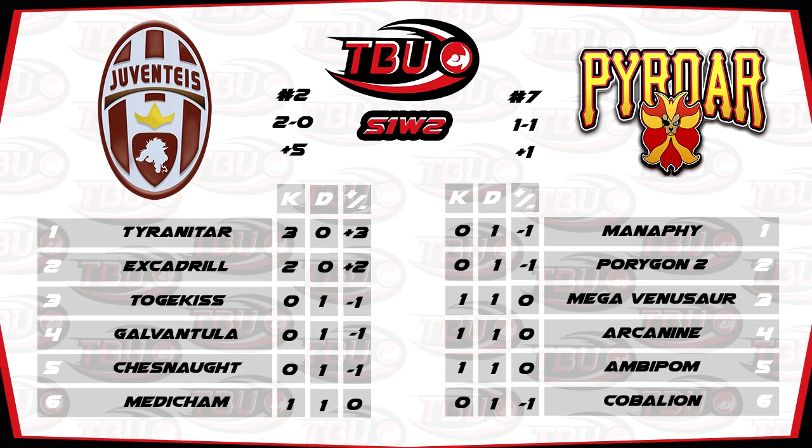Sly knows his weaknesses in this game — there were two fairly big ones. He over-prepped for the Medicham, which was unnecessary because he should have known he could just luck his way around it. And he knows he ought to have brought Defog. He sees Sticky Web, and maybe he wasn't expecting it, but he sees Chesnaught with the spikes, he sees potential rocks, and he doesn't bring the Defog — which was a mistake on his part. But you live and learn. Sly's a good player and I doubt he'll make the same mistake twice when he comes up against potential hazard stack. A good win for Juventus — 2-0 to Quill.